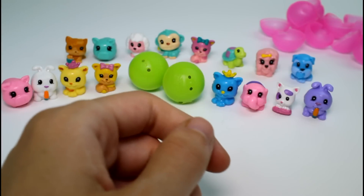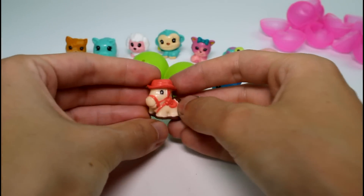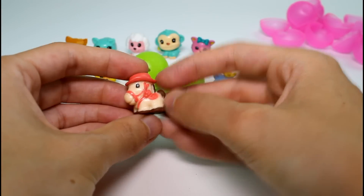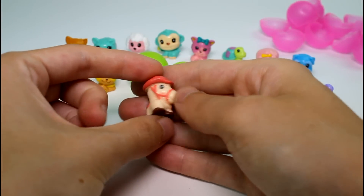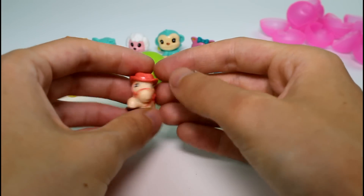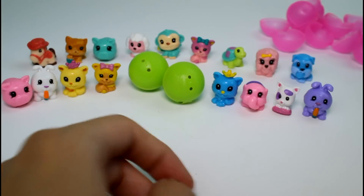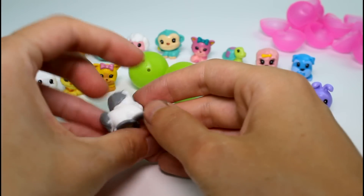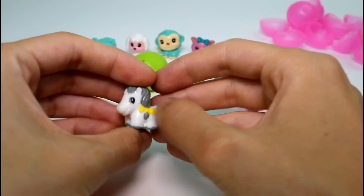And then we have a little horsey with a cowboy hat — he's so cute, his colors are beautiful. And then we have this horsey — this one has a little bow in her hair. Adorable!